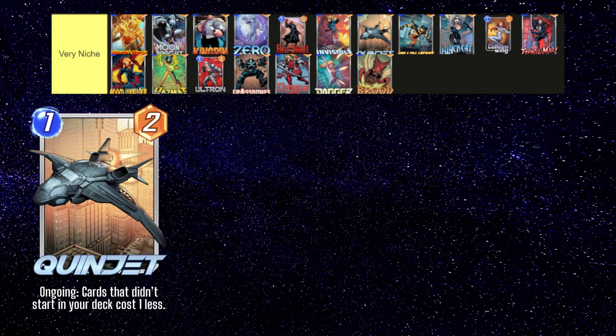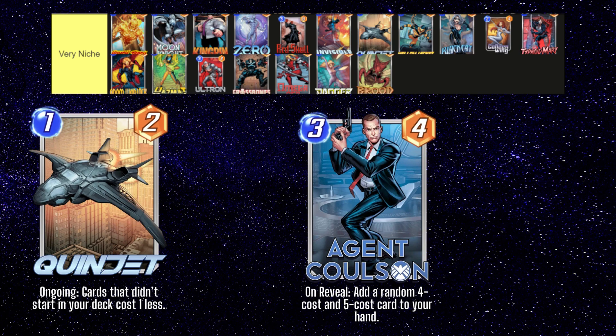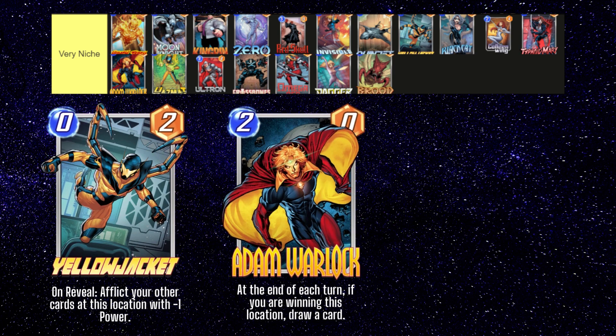Quinjet is a card that may initially sound very strong, as any energy reduction effects have potential to be broken, but there aren't too many applications for Quinjet at the moment. Anything that adds cards to your hand like Agent 13, Sentinel, or Moongirl can utilize this effect, but they generally aren't super strong. Second Dinner has announced some new cards like Agent Coulson that will synergize a little bit with Quinjet, but we have yet to see if that'll make the card any better. Yellowjacket is interesting but isn't as good as Wasp to pair with Lockjaw. Adam Warlock is interesting as it's one of the only cards with draw mechanics in the game at the moment. You can run him in decks that need to draw a key card like Sarah or Mr. Negative, but it's generally hard to get his effect off consistently — you're investing 2 mana for 0 power, and then your opponent has a strong incentive to contest that lane.